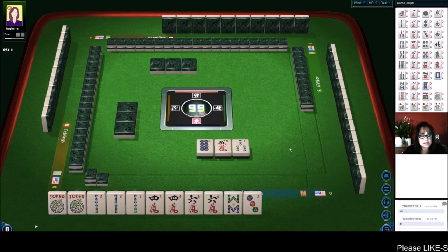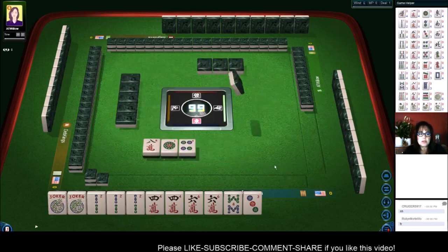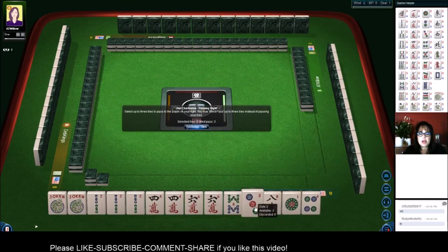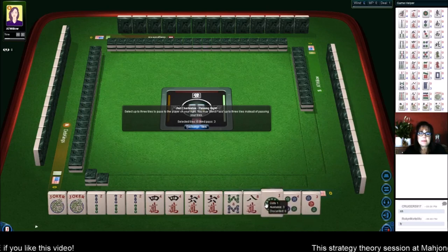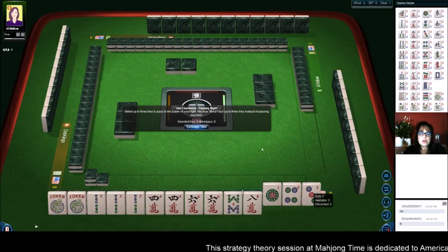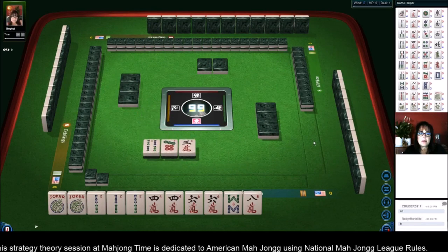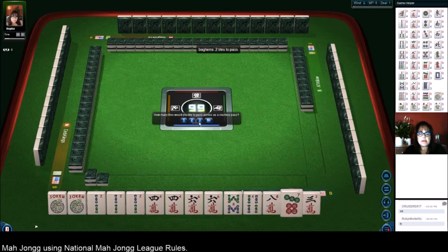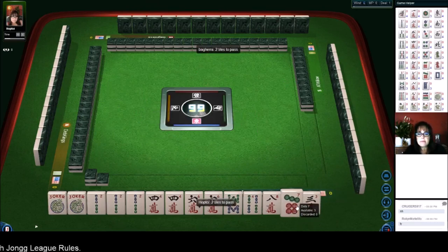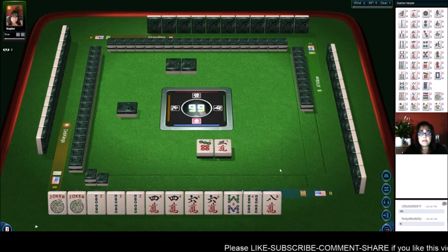All we need in here is a flower to be set for this hand. We just need a flower. Surely we'd draw one flower in the wall. Let's keep the 8-crack and get rid of the 3. We could always switch to a 2, 4, 6, 8 in one suit. This is going to be a pretty risky pass here — 1, 3, 4. Let's leave our options open since we have a gap with no flowers. They only went 2 tiles — that's perfect. We'll give them a 7 and a 3.